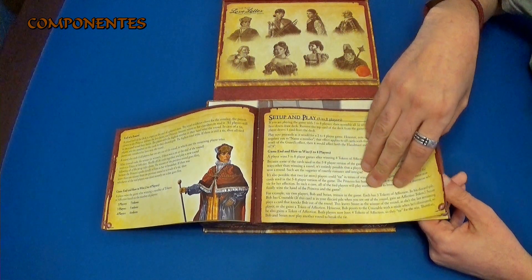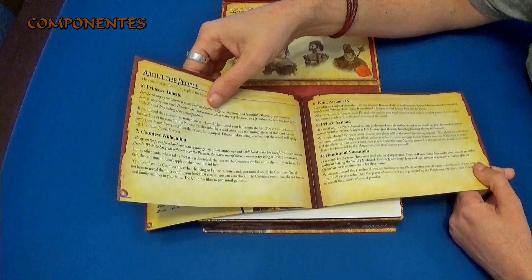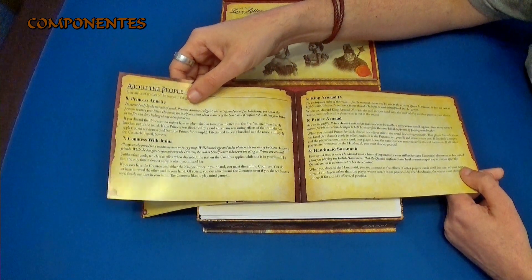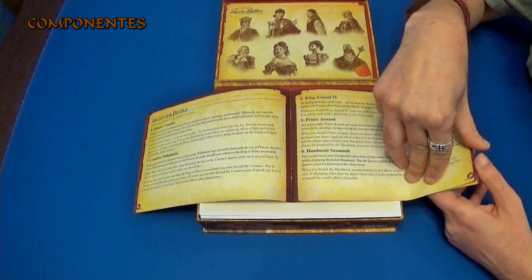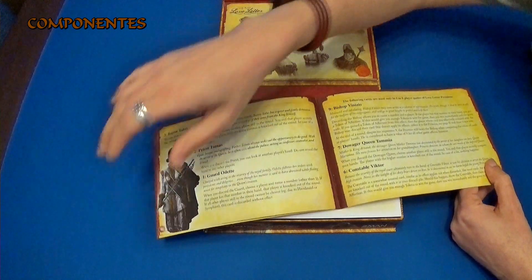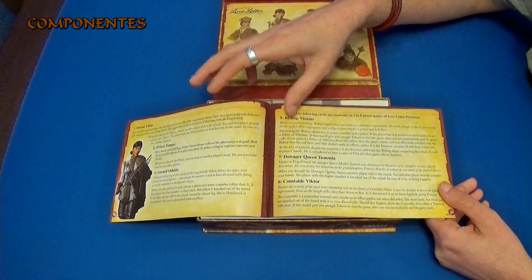Para cinco a ocho jugadores es cuando se mezclan los nuevos personajes. Pero también tiene que conseguir ya los cuatro marcadores de cartas de amor que se han enviado. Aquí nos explica cada uno de los personajes. Estos son los básicos. Y aquí podemos ver los nuevos, los que se juegan a partir de cinco.